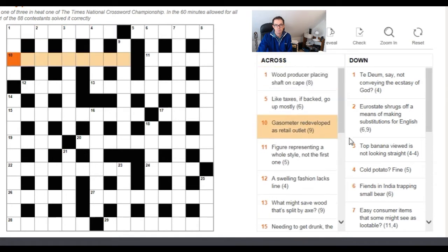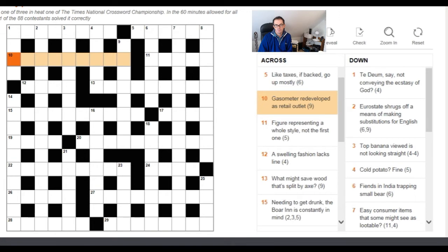Looking at 10 Across — a nine-letter clue — the first word is 'gaslighter,' which is quite a strange word. My brain is immediately thinking 'megastore' because I can see there's an anagram of 'gasometer' that is 'megastore.' Then 'redeveloped' is the anagram indicator, and 'a retail outlet' is the definition — so the answer is megastore. Look for unusual phrasing, since a setter might really stretch the phrasing to accommodate difficult letters for an anagram.